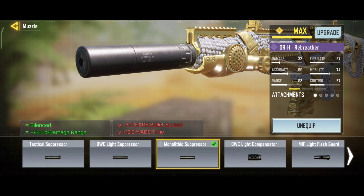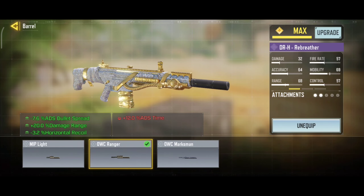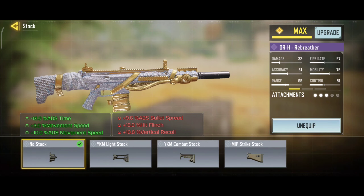So here are the attachments. For muzzle, we are using Monolithic Suppressor — it will increase your damage range and suppress your firing sound. For barrel, we are using OWC Ranger — it will increase your damage range and decrease your ADS bullet spread and horizontal recoil.